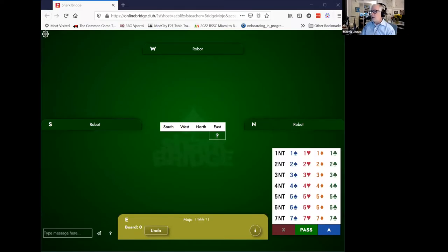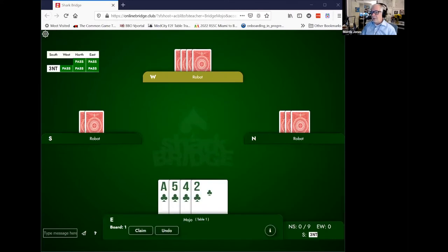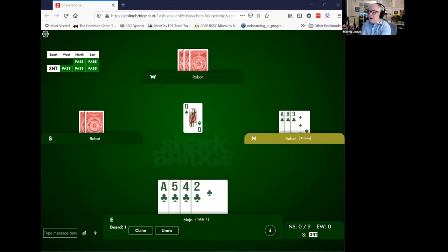Let's have our lesson. I am Mojo. I'm Morris Jones. And we do this every Saturday morning at 9:30. We're doing defense topics for a while, and we're going to continue with the subject of third hand play. We've talked about third hand play in several contexts. This time, we're going to talk about it when our partner leads a high card.